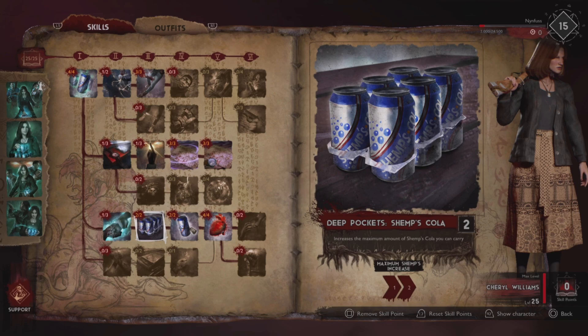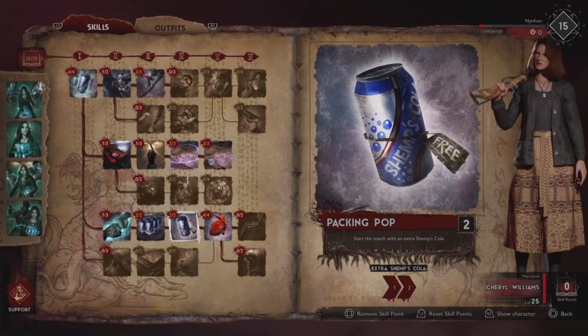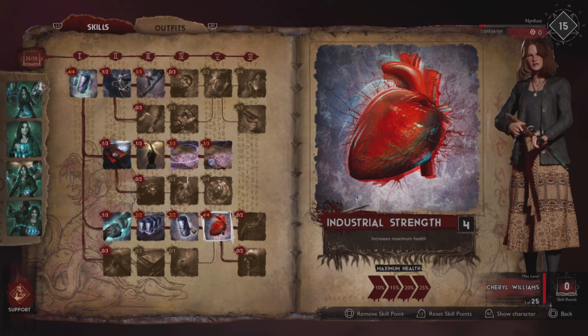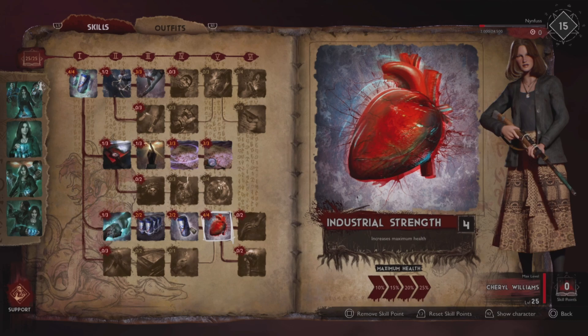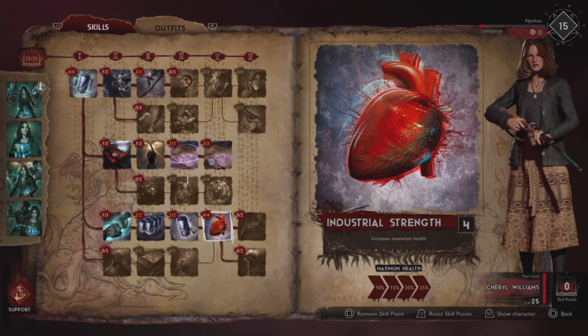Here we have Deep Pocket Sem's Cola — increase the maximum amount of Sem's Cola you can carry, 2 additional Colas at 2 out of 2. Packing Pop — start the match with an extra Sem's Cola, up to 2. And Industrial Strength — up to 25% more HP. Not only can she heal and support, but she can also be quite beefy and tanky. This is very, very important and is our priority. This should not be missed in any build involving Cheryl.